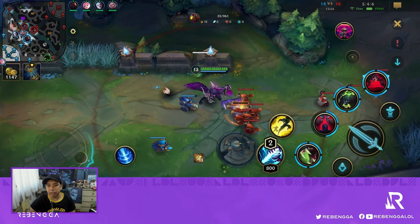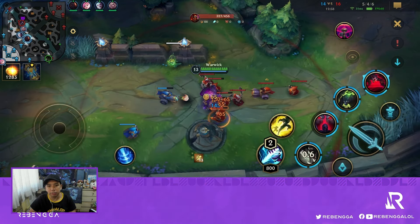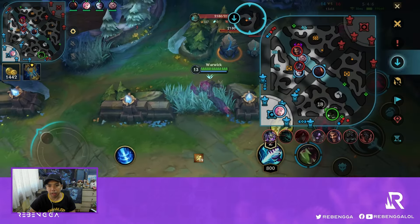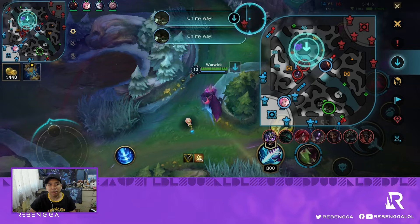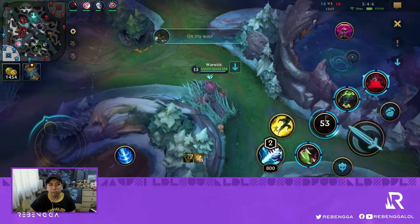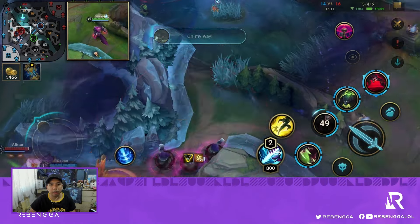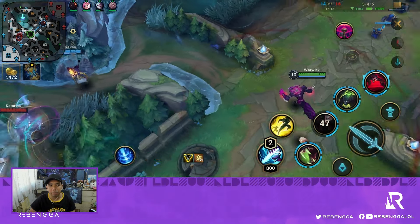We go bot side — there's a big wave no one wants to farm, so we take it for ourselves. Stasis is another item I want. As soon as they see me bot, they immediately start the Baron. I don't know why Scion is pushing mid while there's a fight going on and they're taking Baron.